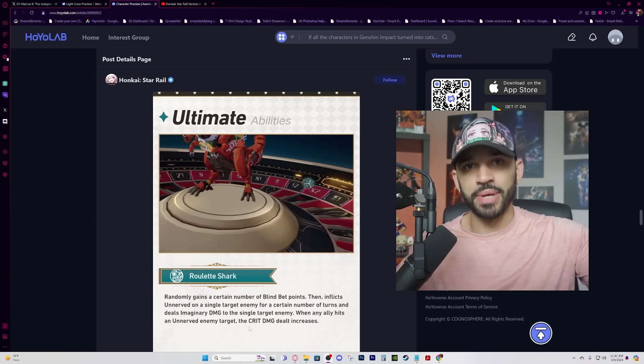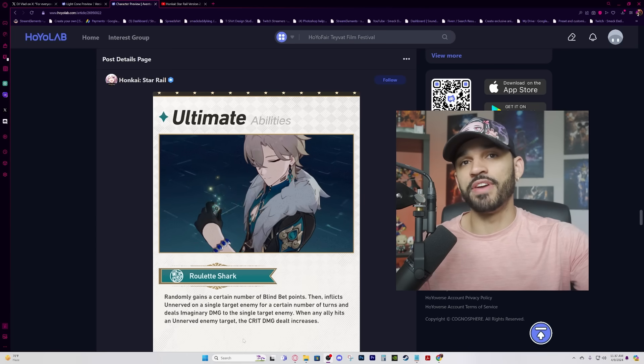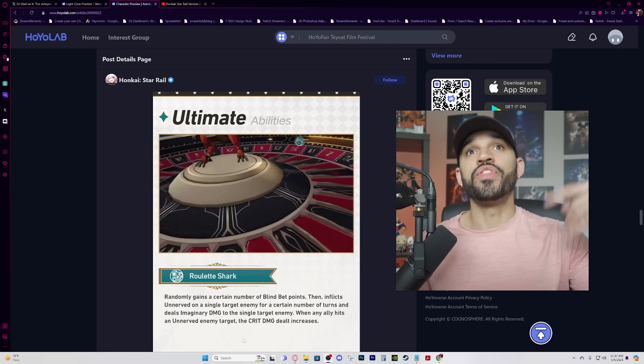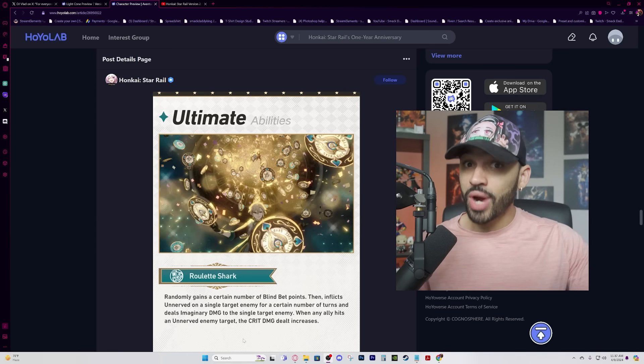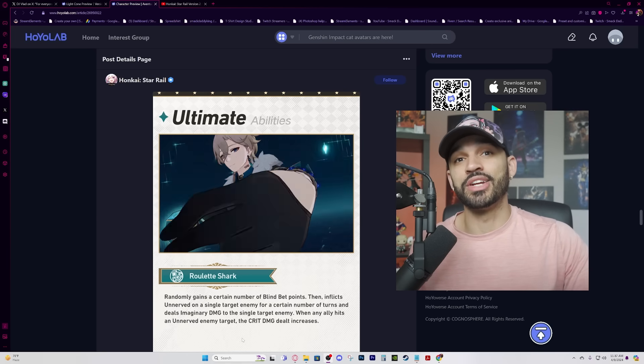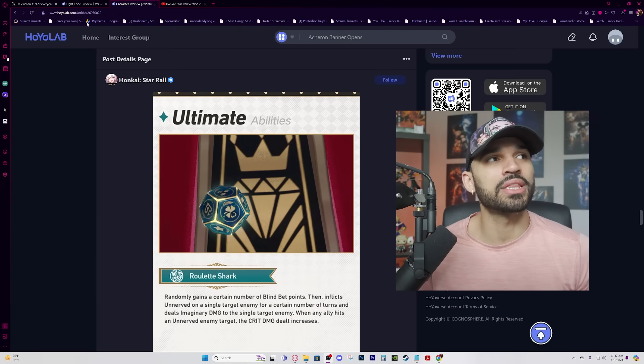When any ally hits an Unnerved enemy, the crit damage dealt increases — so that debuff from his ultimate is huge. However, the negative is that Unnerved is the only debuff in his entire kit, and it's locked behind his ultimate. If he can't get his ultimate up consistently, that's a significant drawback. He is a Preservation path character with higher taunt value, but it's not reliable enough to always get hit and battery himself. I'll be making a separate video covering my concerns about Aventurine's true viability in detail.